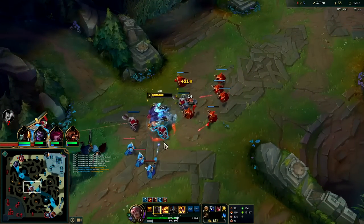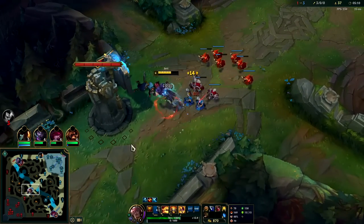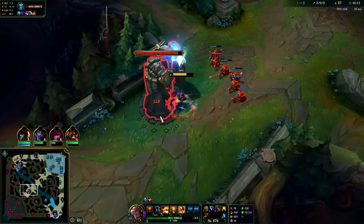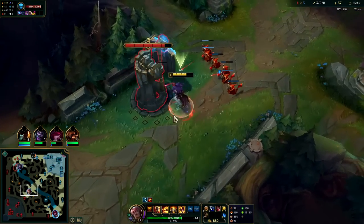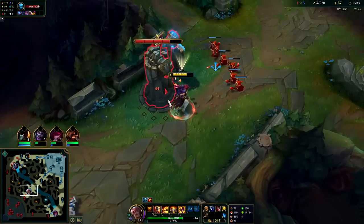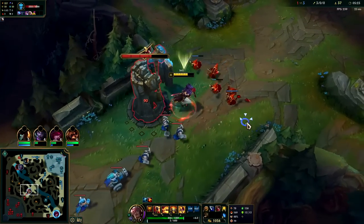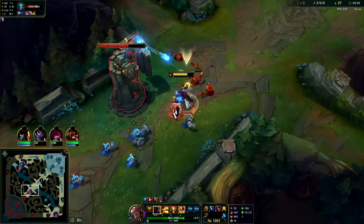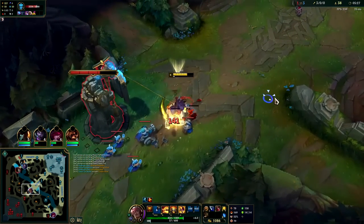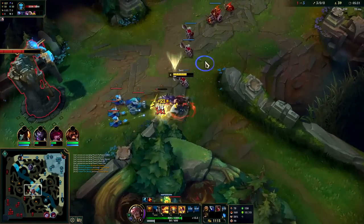That's why you take Ghost on Set — lets you run him down. And since you have your left-right, your auto attacks are kind of like using abilities, to where not many champions can out-match that damage output. In fact, Set jungle beats Warwick jungle because the left-right is just that good. When you're in a chase-down situation, you'll generally save your W until they're outside your auto attack range — that way you can get as much damage on them as possible to increase your chances of getting the kill.